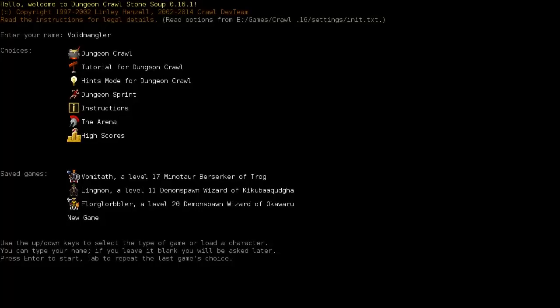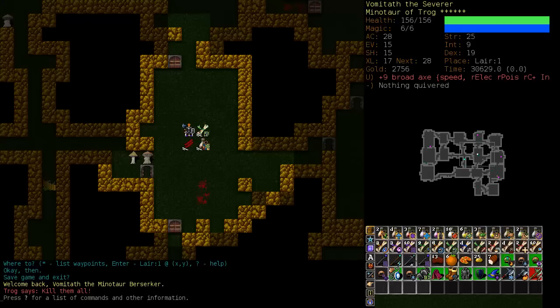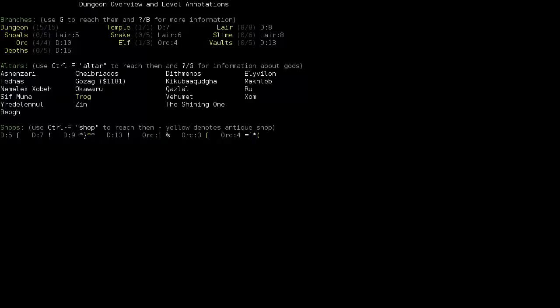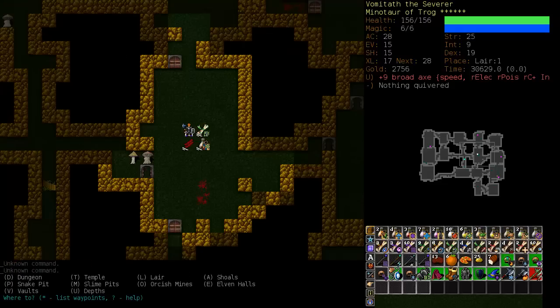Hello and welcome back to Let's Play Dungeon Crawl Stone Soup. It's about 2 a.m. on a weeknight and I feel like playing a little crawl. I had a couple of warm-up games which didn't go well at all. So I'm a little apprehensive, but we're going to try and continue with Vomitath here and hope that we don't tab our way into an early death. It looks like we've done Orc, and we have yet to do Shoals and Snake, and we've been down to the bottom of the dungeon. We have poison resistance, so let's head off to the snake pits.